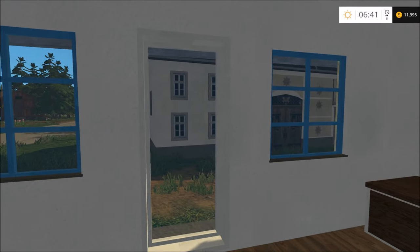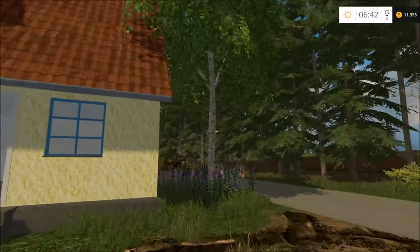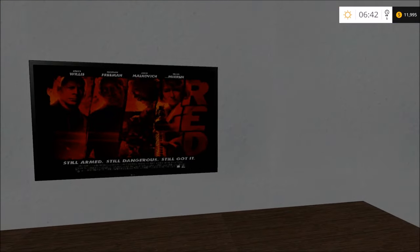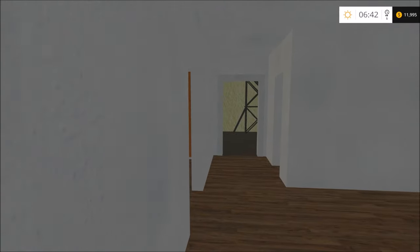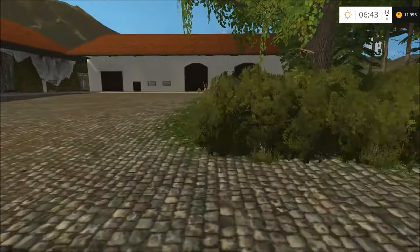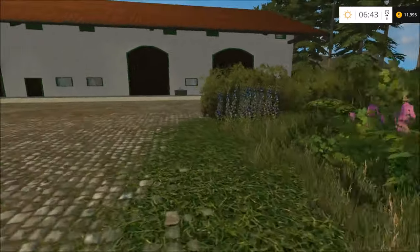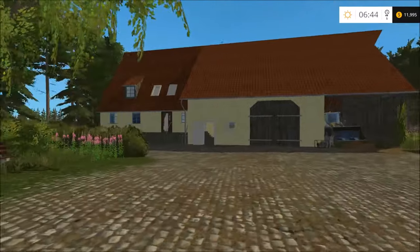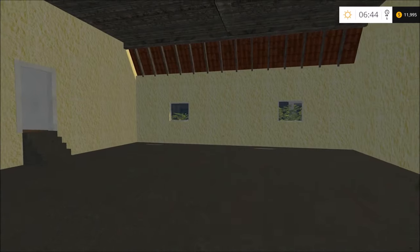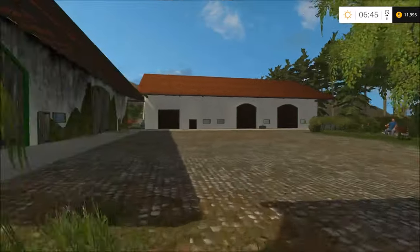Hello everybody, this is sardaymorningbacon and we're doing another map review, let's get to it. This one starts off in this house — where could he get through? Doors, down here. That's cool, we start off with a loader. Many maps we start off with a loader.